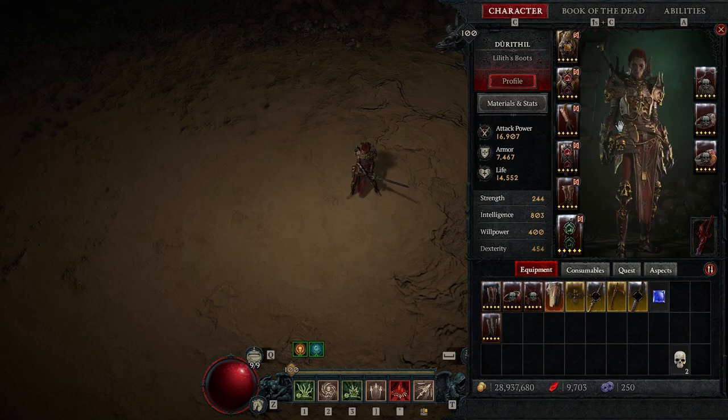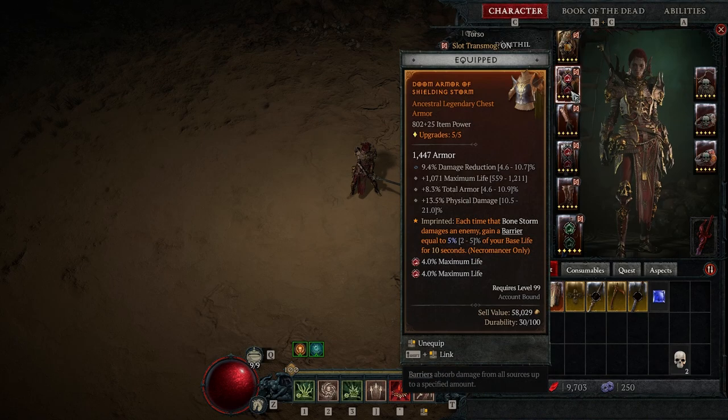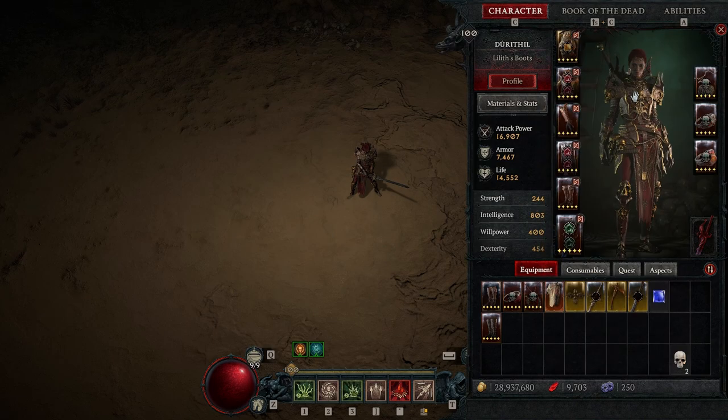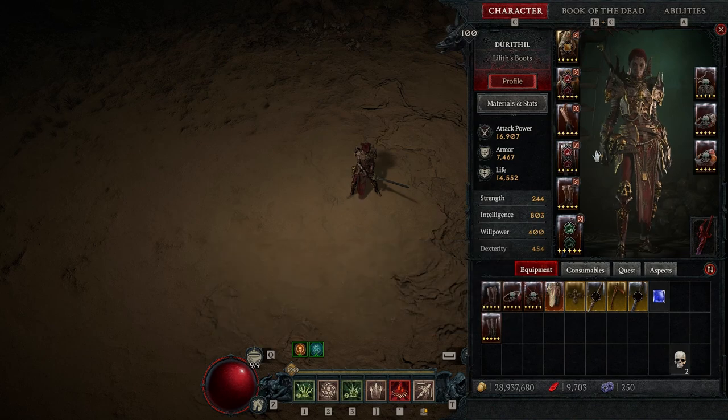My gear is pretty good but could be better. My weapon is really good but it's only item level 800. My waist and chest don't have too many damage rolls, both rings are missing one damage roll each, and I'm not sure if Perfectly Balanced is the best option. Instead of movement speed I could have even more damage to fully commit to the cheese — but overall it's actually really good, just not one of the best. I've seen many people with much better gear.